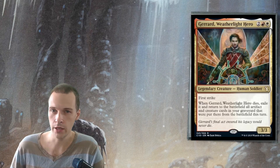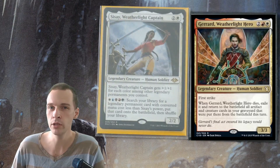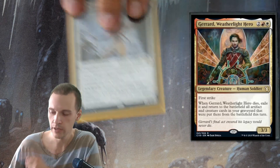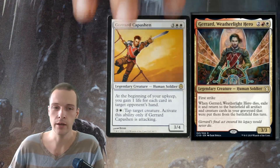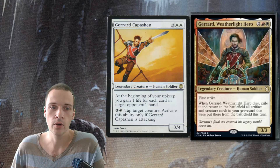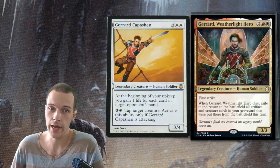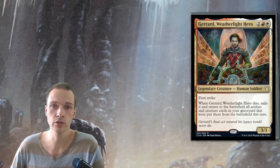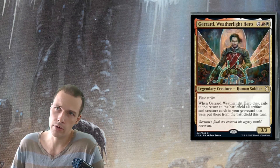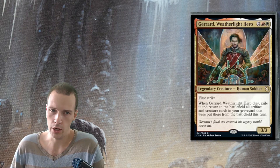We are gonna get a new Gerard card — Gerard Weatherlight Hero. Just remember who is the real boss of the Weatherlight and who Gerard is actually working for. This is a remake, a new version of Gerard. The old and original Gerard was a monowhite human soldier that gained a lot of life and could tap creatures when he attacked. This Gerard, this Boros Gerard, is an eggs commander — a form of resurrect or rescue card.